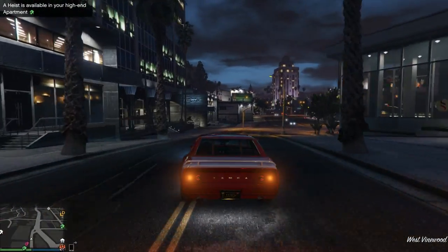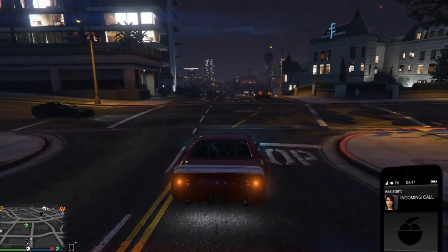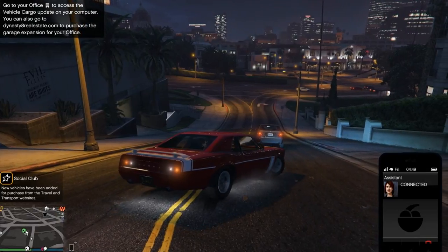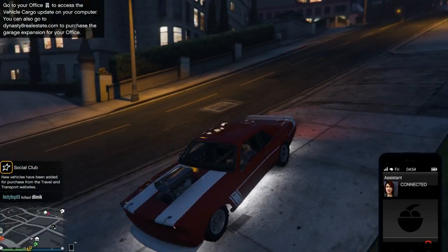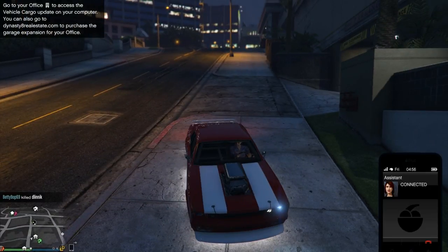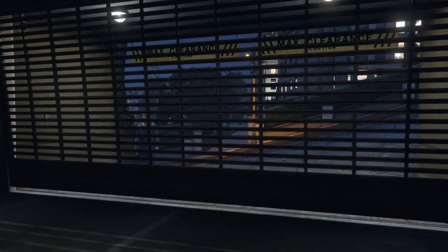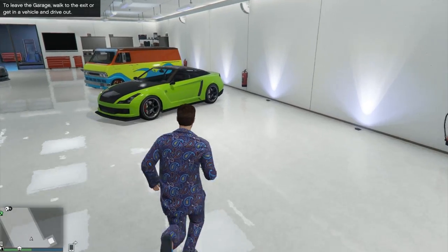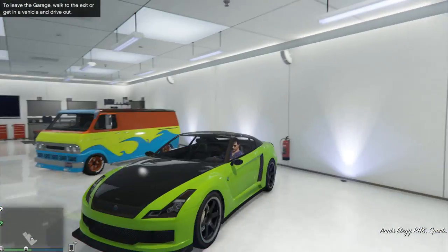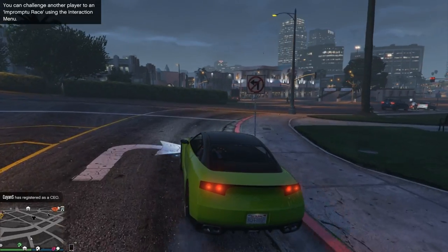CEO in pajamas — go pick up my new car. Bright green, there it is. Completely stocked, completely ready to be Benny-fied. I'll bet it's more than I have, but we gotta know. 84,000. I'll keep this until I can update it. Let's find the fastest route to Benny's.